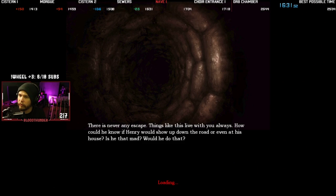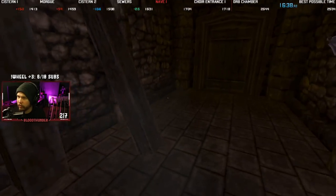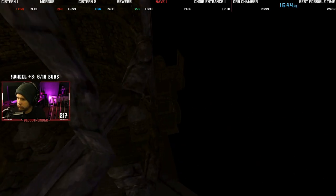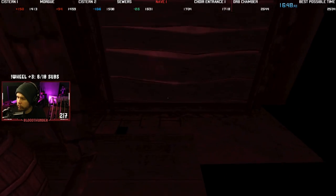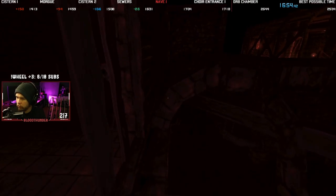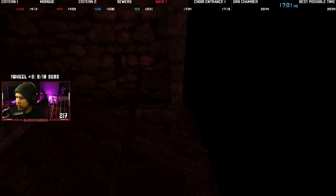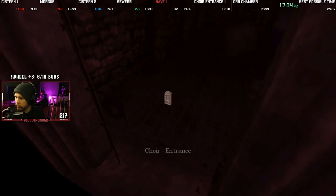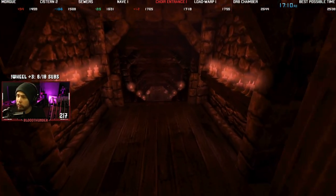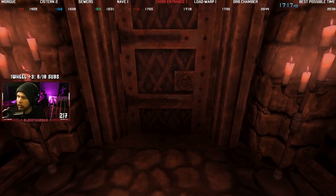I didn't break my legs. We got a gold — no, we didn't get gold. I was looking at the Nave One splits and I was like damn, I saved a lot. Nope. Straight to the floor. Just got to really avoid doing dumb things — getting thrown off the level. Golds are just losing time in the future. Put that on a fortune cookie.